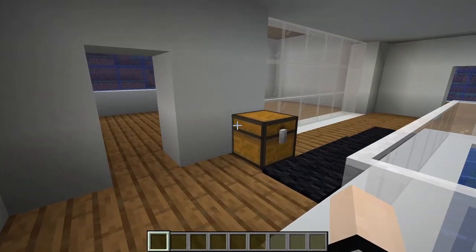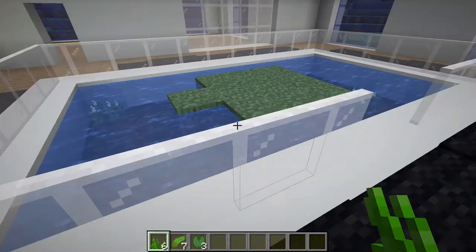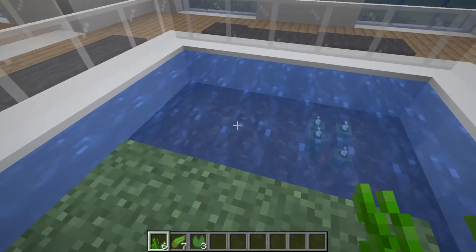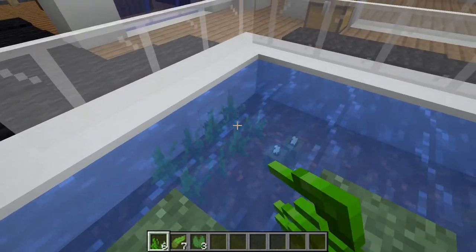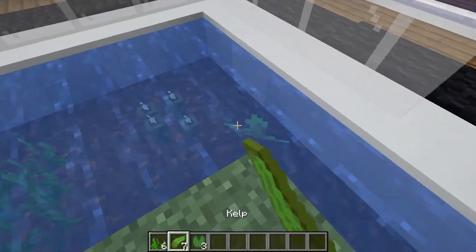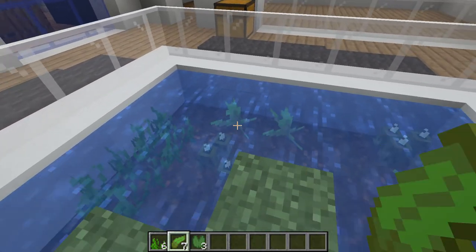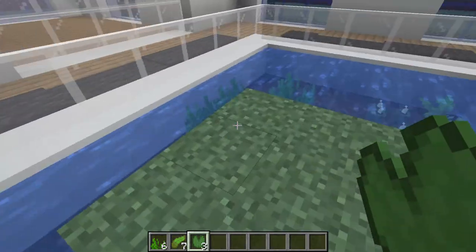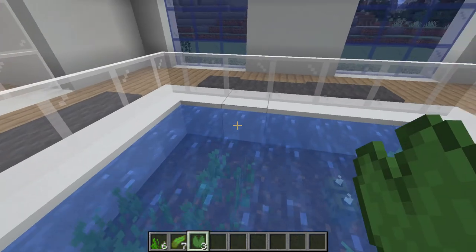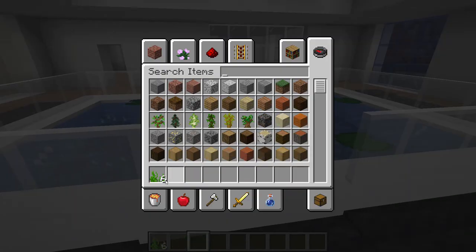Next we've got some kelp. I'm going to take some seagrass and put a lily pad, then add about six seagrass just around there and maybe six or seven kelp as well. You just want it to look nice — it doesn't have to be exact. Then the three lily pads: one there, one there, and one last one over there. That's good on the lily pads.